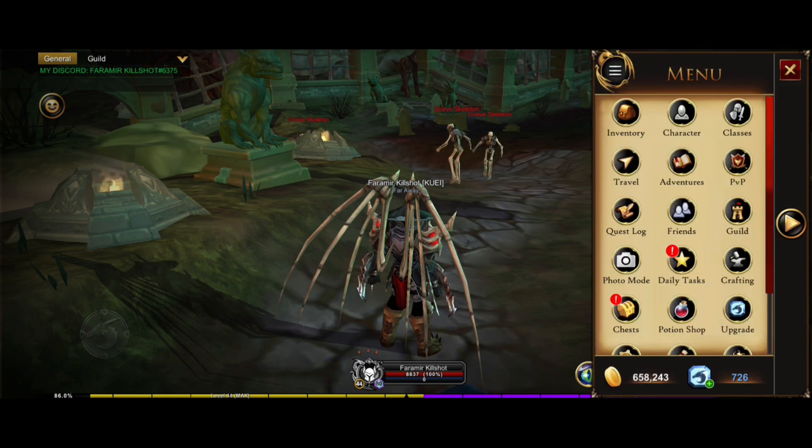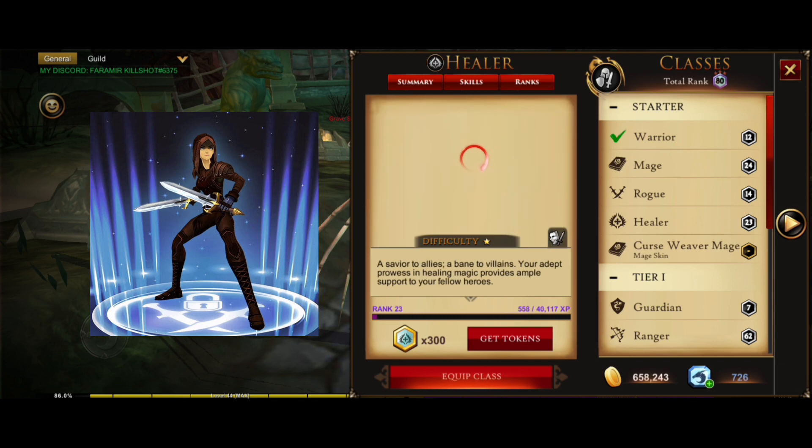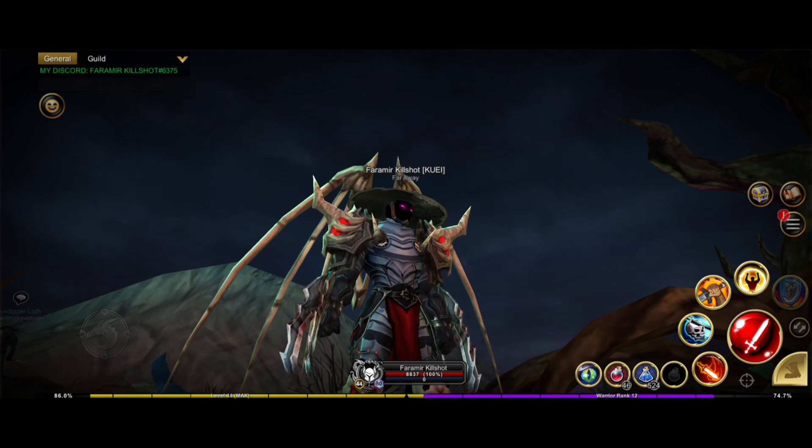As you know, there are 4 main classes in the game: warrior, mage, rogue, and healer. They give you these classes when you begin, but there are so many choices that I can understand you can get lost.